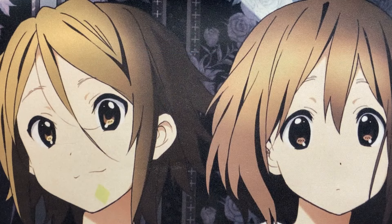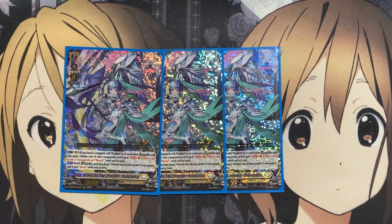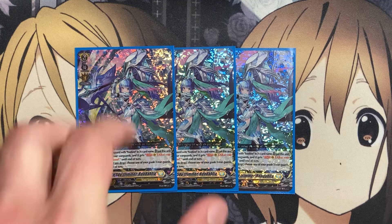We also run three copies of Brave on Sky Trimmer, Rondalia. On rearguard, if you have a Vanguard with Bastion's card name, put this unit into the soul, choose one of your Vanguards, and all your grade three rearguards get boost to end of turn. From the soul, you can put this card into the drop, choose one of your grade three rearguards, and it gets boost. Providing boost power for the whole turn is a great plus, and you can keep using this card for soul power, or put it into the soul the following turn if you want to give boost for one more turn.